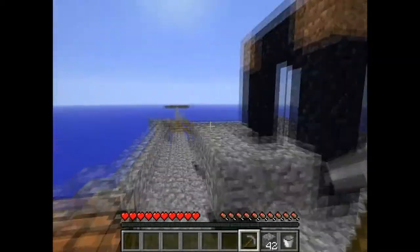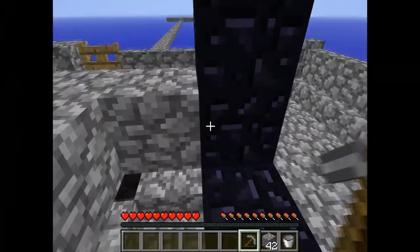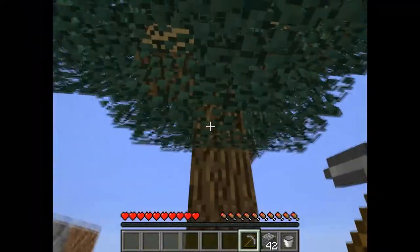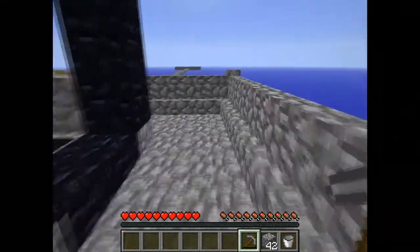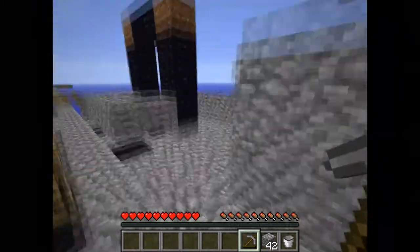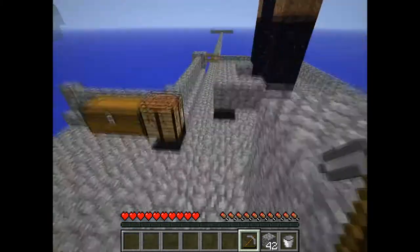Hey guys, welcome to another Skyblock video. Today I planned some nether work - I'm going to make the portal. You can see trees growing up here, and when you get in the nether there's another chest. I thought there was another ice block in there so we can make an infinite water source, which will be pretty handy when we make a farm.